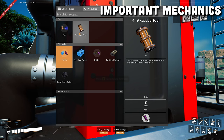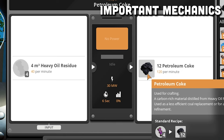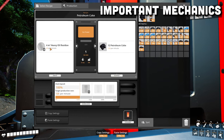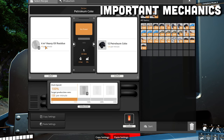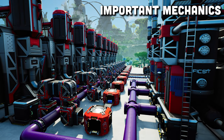One way to mitigate that problem — though we are not doing it in this guide — is to create petroleum coke. You could send the heavy oil residue to be turned into petroleum coke, then send the petroleum coke into an awesome sink. That way your heavy oil residue is continuously being consumed and the system will never back up. But if you follow this guide, hopefully that won't be a problem.